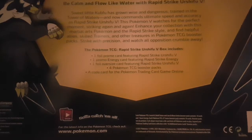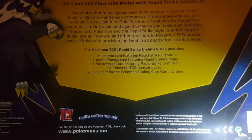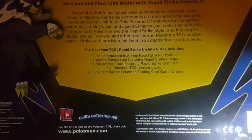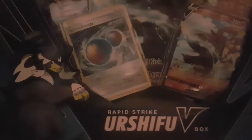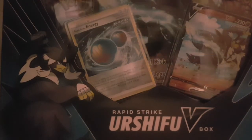I think two of the booster packs are from Battle Styles. According to the back, each TCG Sword and Shield and Sun and Moon booster pack contains 10 cards and one basic energy, and the X and Y series contains 10 cards. So I think there's going to be an X and Y booster pack, which is not good because it's rotated a long time ago from standard. But why does it say the energy is promo? It doesn't even say promo on the card — it just has the Battle Styles symbol.